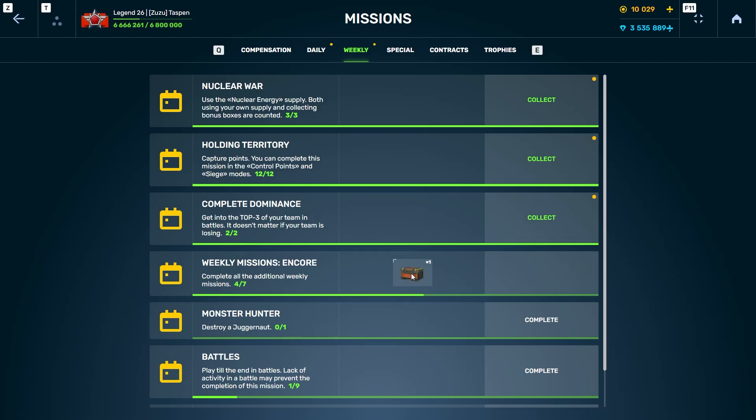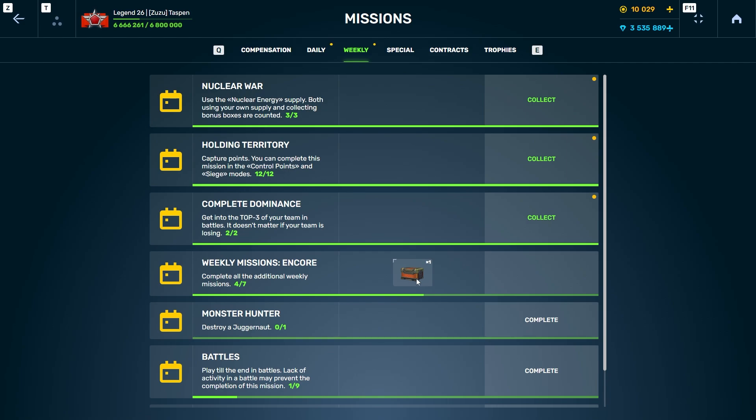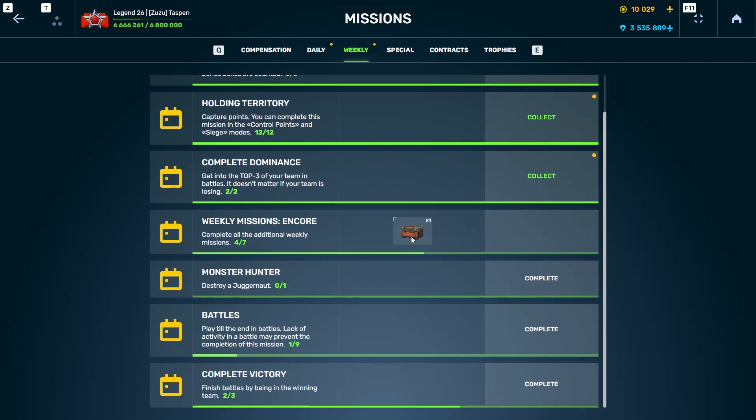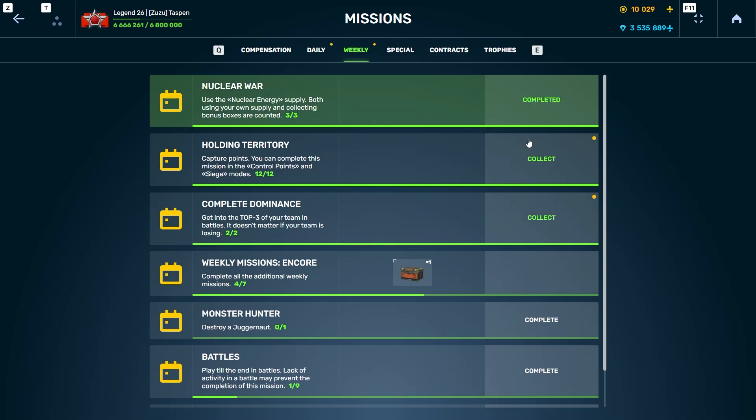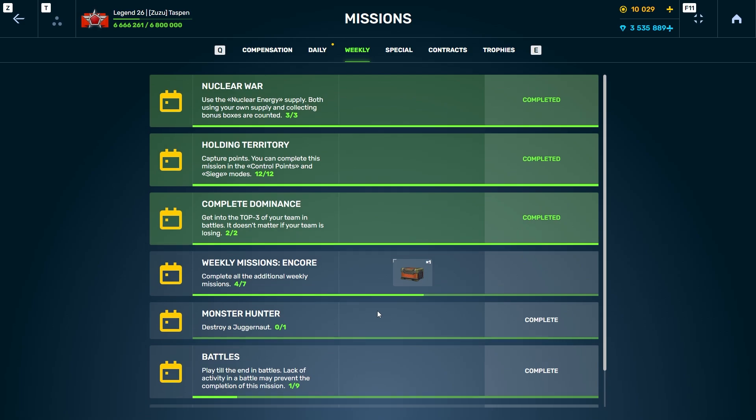Personally, I don't think this is worth the grind. One ultra container is basically nothing — it's crap. I don't know what Tanki was thinking. You want people to do all this work for one ultra container when ultra containers basically give you nothing? You have to do all of these with no other side rewards, just one ultra container.